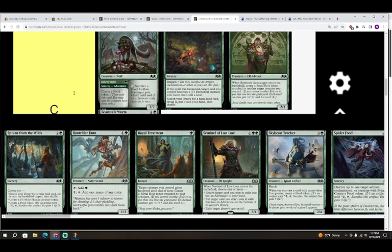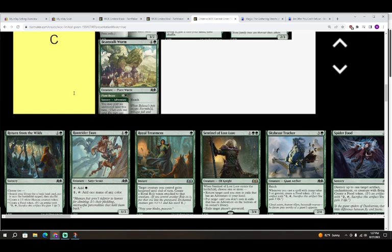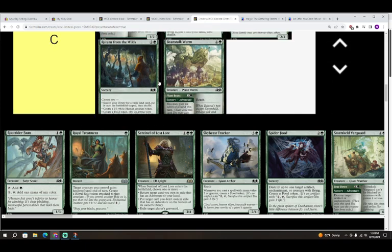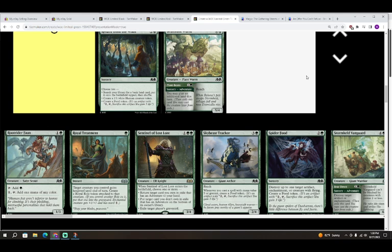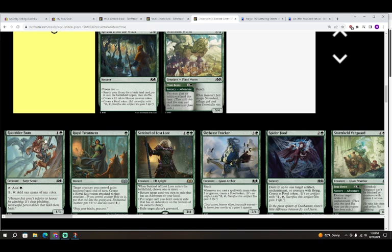Next is Return from the Wilds — two colorless and a green for a sorcery. Choose two: search your library for a basic land card, put it on the battlefield tapped, then shuffle; create a 1/1 white Human creature token; or create a food token. This feels like an okay card that's going to be played in some bad decks and have a worse rep than it deserves. With that said, it's not going to perform better than a C, but it'll be a C that draws your deck together — especially if you're splashing. C for now, we'll find out.